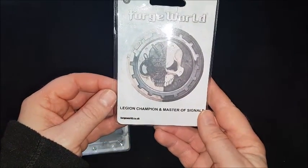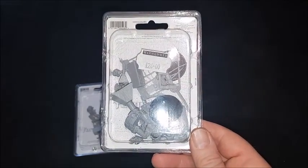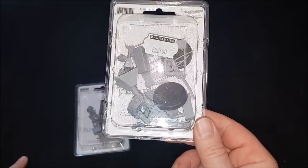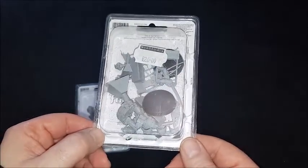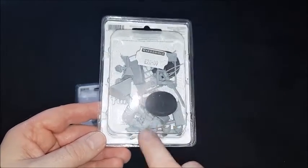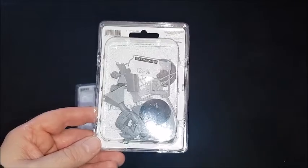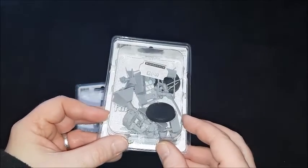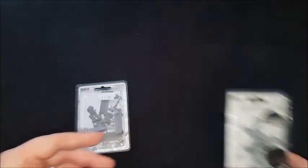Then we've got the Legion Champion and Master of Signals from Forge World. I'm not sure what I'm going to do with these — I want to build the Raven Guard special characters, Alvarex Morn and Nex. Nex is a Moratat and Alvarex Morn is a Strike Captain character. I might use bits from the Champion, or the Master of Signals — Alvarex Morn has this Nuncio Vox he can call in for Deep Strike purposes. I might use those or just use him straight as a champion.